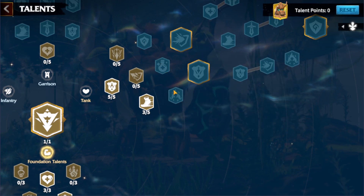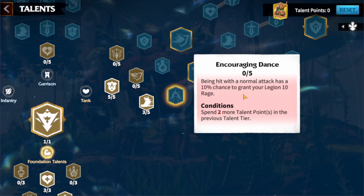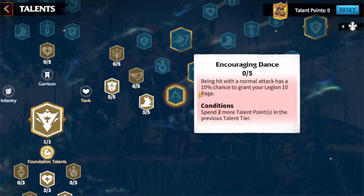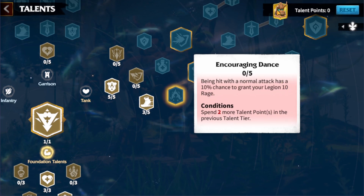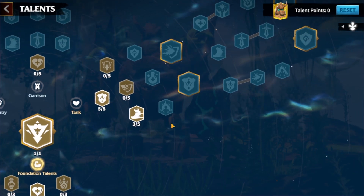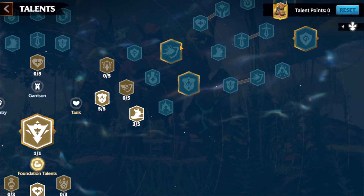For the beginning, I'm going with Encouraging Dance — a 10% chance to get 50 rage — because this hero provides healing and we want to get as much healing as possible so our troop count doesn't go down.